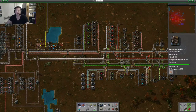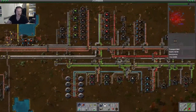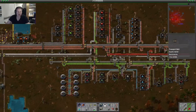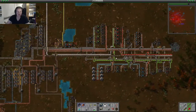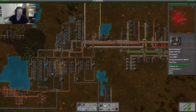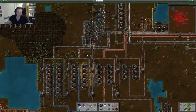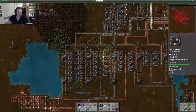Hey guys, my name is Coutril and today we're here for Let's Play Vectorio. This is already episode 11 and today we're going to extend our factory a little bit. Last episode we've been working on creating more throughput to our smelting area, and it seems that more iron is coming through.